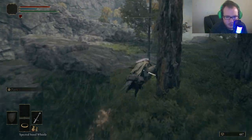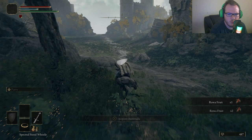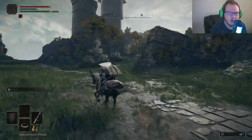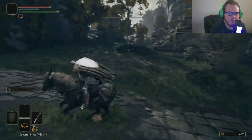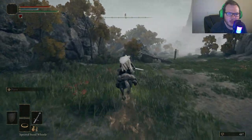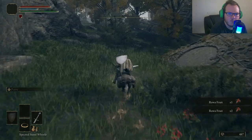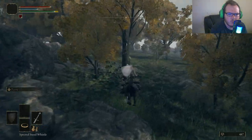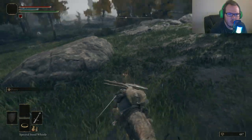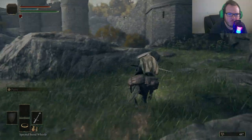So after we get into the Weeping Peninsula and deal with the beginning creatures, we've got two sites of grace. We're going to head to Castle Morne and go deliver that letter to the woman's father, who is apparently the king. But on our way there we're going to make a stop — we're going to fight something over here on the left, because we're going to get giant arrows shot at us. There's a fire giant standing near the beginning of Castle Morne.